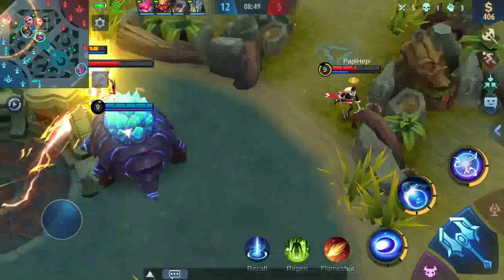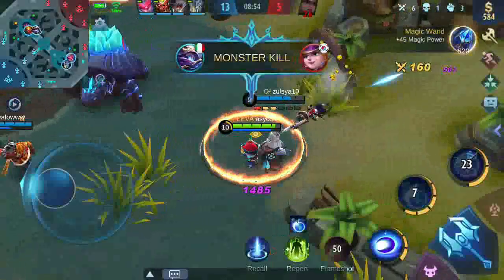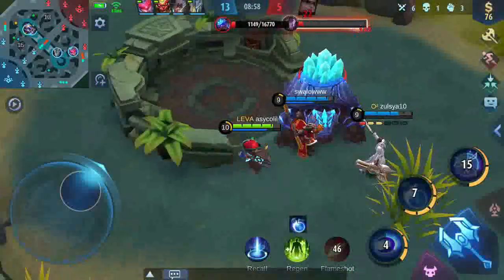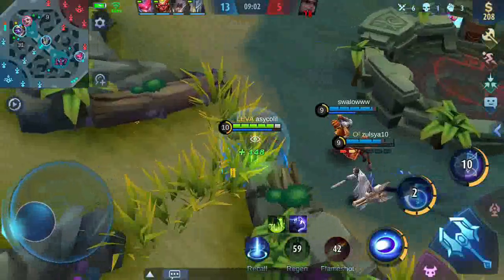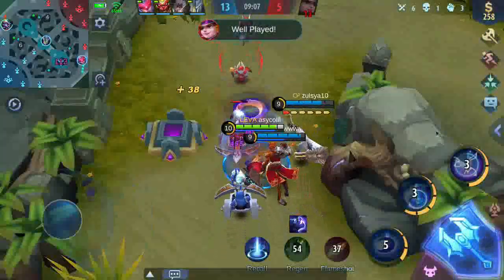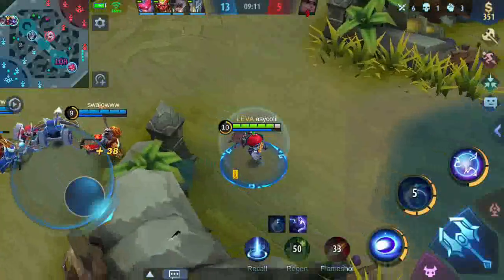Kita dapat monster kill. Untuk buildnya, sebenarnya sepatu, biasanya saya pakai sepatu yang cooldown reduction, warna merah itu, biar cooldownnya lebih cepat. Habis itu kita pakai buku. Saya akan gunakan N.O.D., yaitu Necklace of Durance.